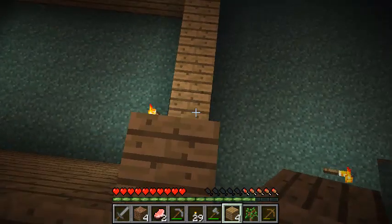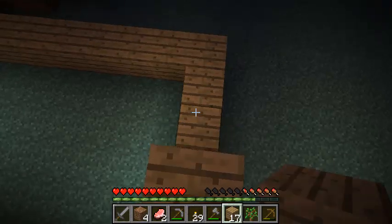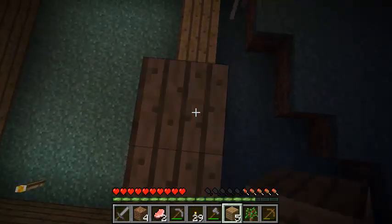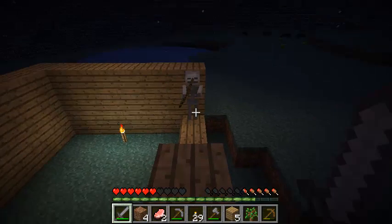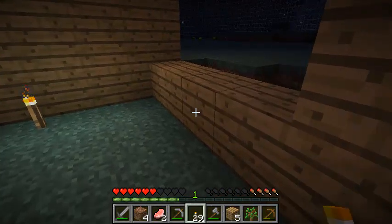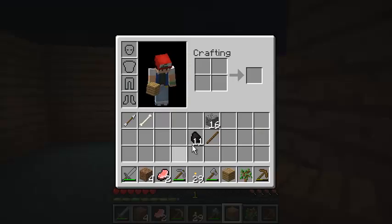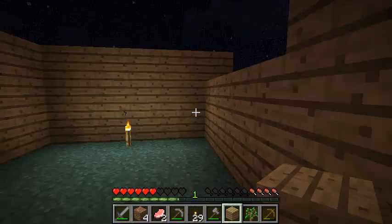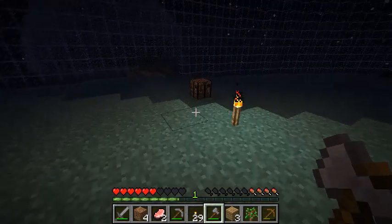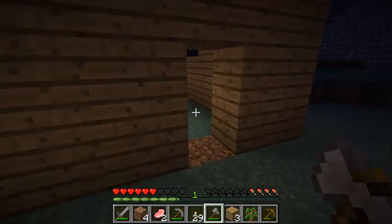Don't know if we're going to have enough wood. We're not going to be able to make a roof, so at least we can maybe stand in the middle of it. Oh — no you don't, mister skeleton! Let's just go by so nothing can get in here except for spiders — I think they can jump, right? The crafting bench is outside, darn it. Let's go get our crafting bench — run! I don't think there's anything bad out here so we're fine, and we have like six hearts left.